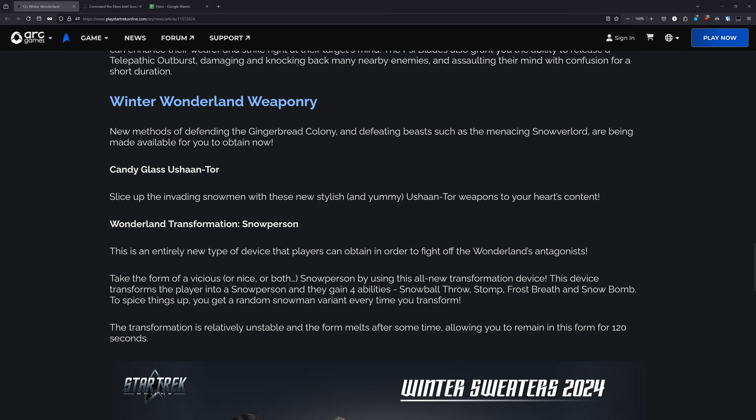This device transforms the player into a snowperson, and they gain four abilities: Snowball Throw, Stomp, Frost Breath, and Snow Bomb. To spice things up, you get a random snowman variant every time you transform. This is going to be a new device that lets you turn into a snowman, and I think some of you are going to have some fun with that.